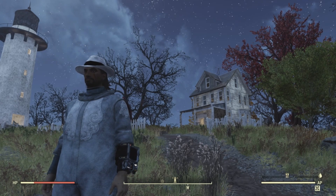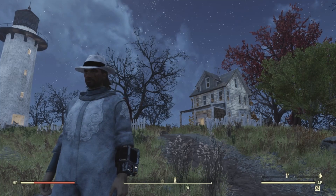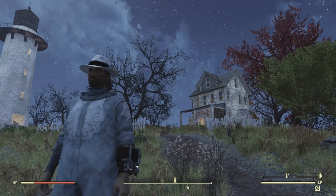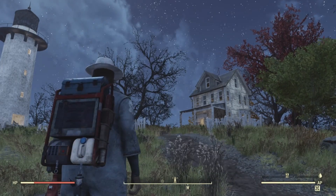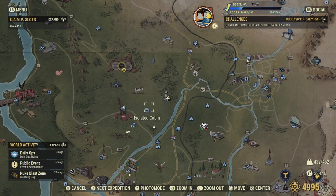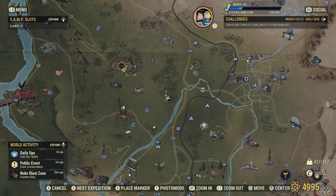Today we're getting the collectibles from the Landview Lighthouse located in Fallout 76. The Landview Lighthouse is located in the Forest area of Appalachia. It is directly northeast of the Isolated Cavern, east of Vault 76, and southwest of the Gorge Junkyard.